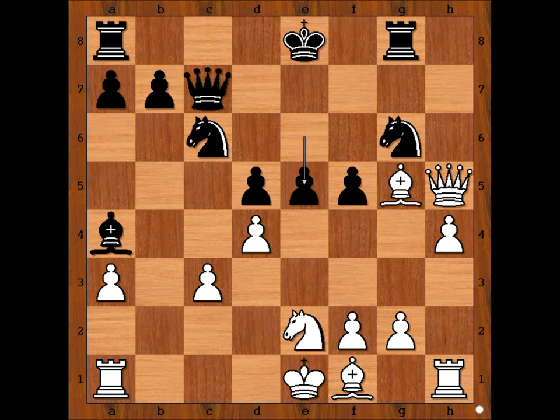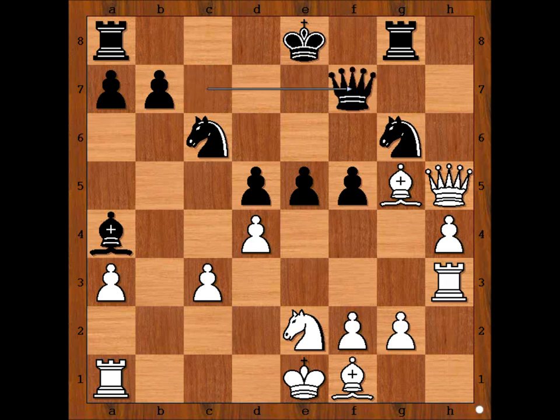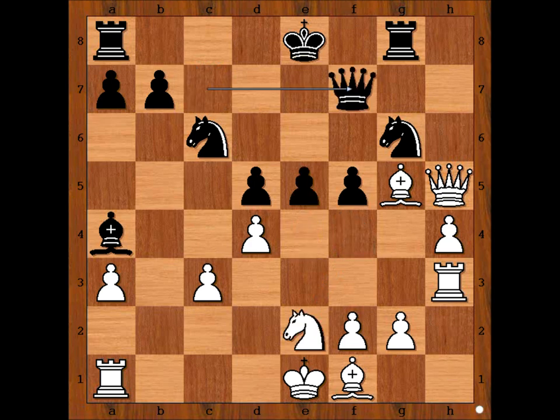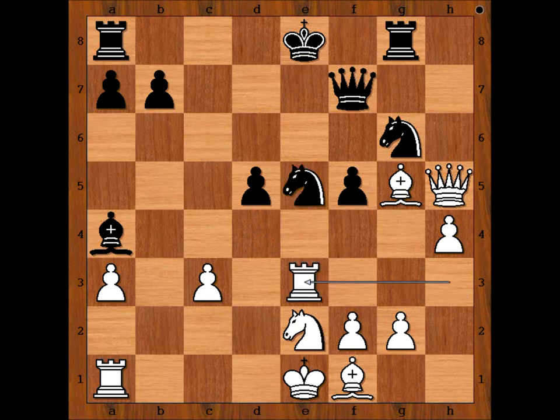E5, Rook to H3, and Botvinnik played Queen to F7. If, for example, E4 is played, then Knight to F4 doesn't look good for Black, attacking the pawn. There is also pressure on the Knight on G6. So in the game we have Queen to F7. D takes on E5, Knight from C takes on E5, and Rook to E3.